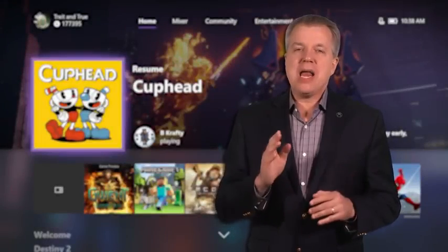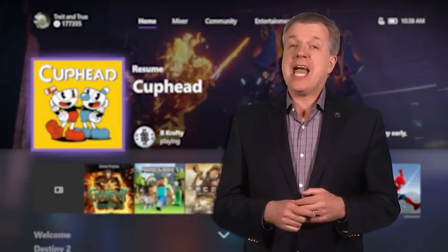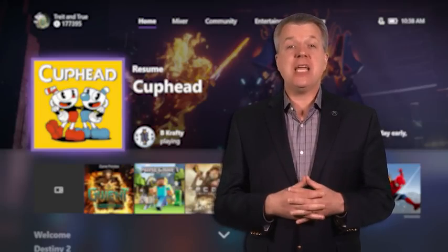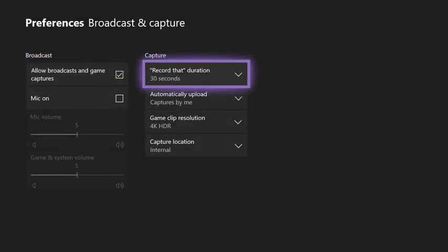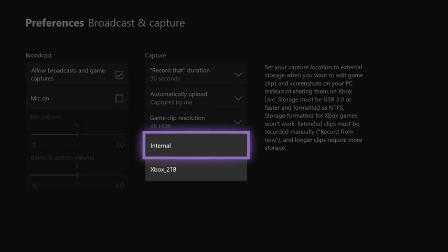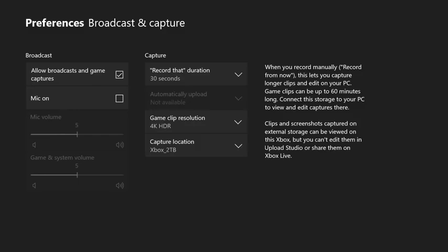Game DVR and Mixer Broadcasting are both getting an upgrade. You'll be able to capture up to 4K HDR game clips and screenshots on Xbox One X. To save space on your internal hard drive, you'll be able to specify an external USB hard drive as your capture location for Game DVR content as well.